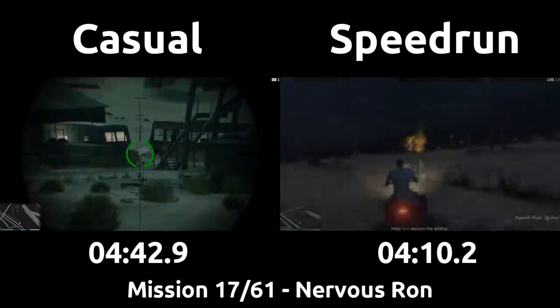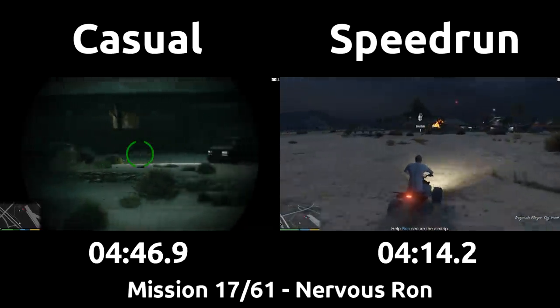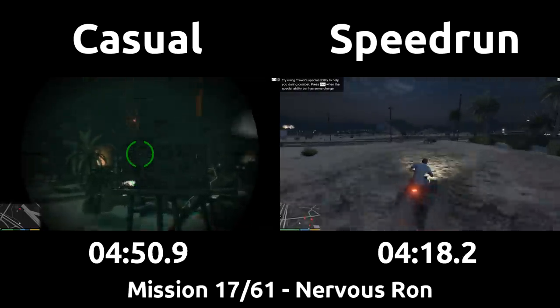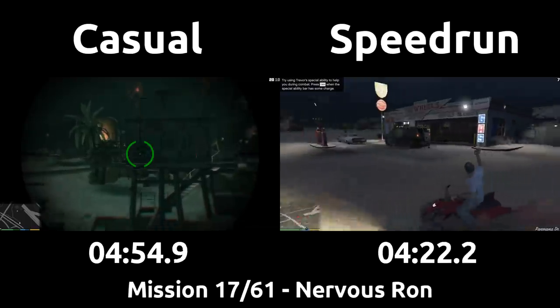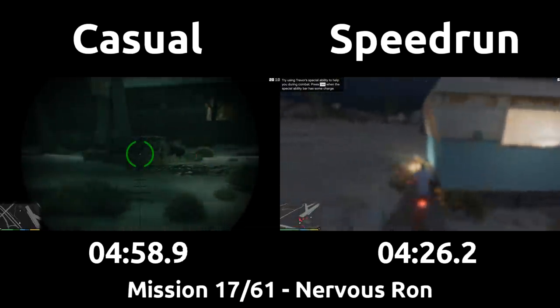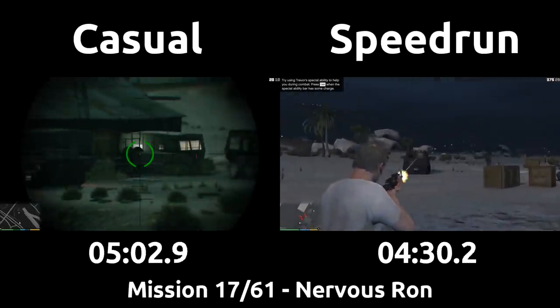The speedrunner will pistol down one gun on the tower, then head around the shootout to throw grenades at the van in the gas station. Multiple grenades are thrown because the van will sometimes not explode on the first one for some reason, or sometimes an NPC survives or wasn't in the van yet. Killing this van with a grenade saves a lot of time compared to normally having to shoot each guy individually, and the enemies are much more exposed on this side of the hangar after driving around it.